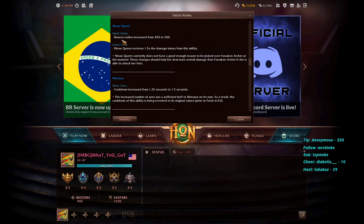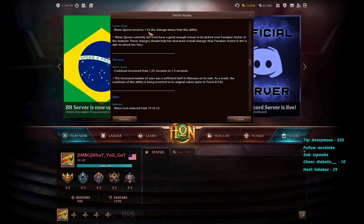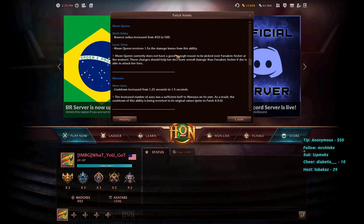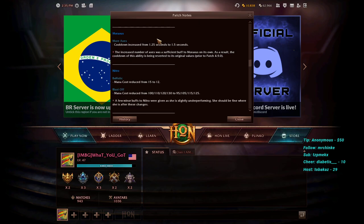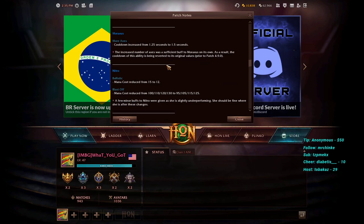Moon Queen's Multi-Strike bounce radius has been increased from 450 to 500, and she now receives 1.5 times the damage bonus from Lunar Glow. The stated rationale is that Moon Queen currently doesn't have a good enough reason to be picked over Forsaken Archer. While Moon Queen is a strong late-game carry when fully slotted, these buffs aim to give her more consistent damage output to differentiate her from the competition — though the necessity of this buff is debatable.